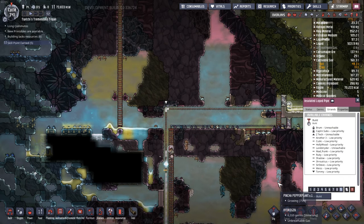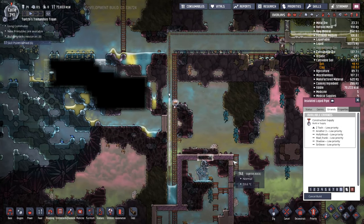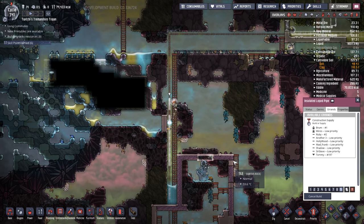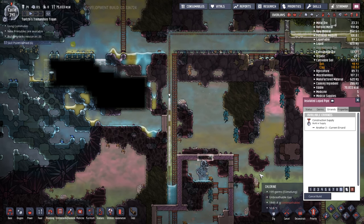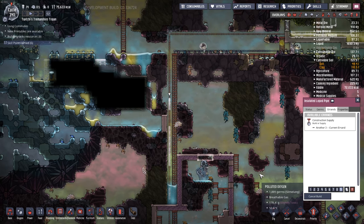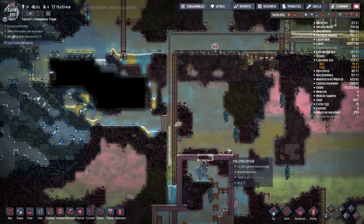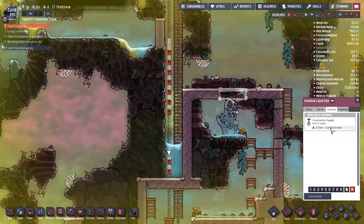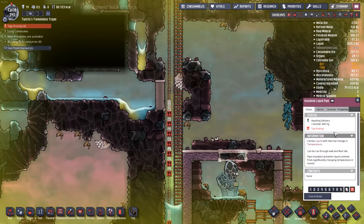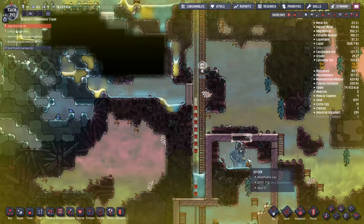I'm giving this line of pipes inside the water tank the highest possible priority — all the materials were already there, someone just needed to come along and do the build. Whenever I turn up the priority and it happens on screen I feel justified. It does lead to the eternal issue of chasing high priorities until eventually the only way to get anyone to do anything is red alert. It might actually do me quite good to go through and turn all the priorities down to one and see where we go — let me know guys, do you think I should do that?